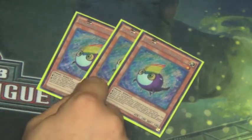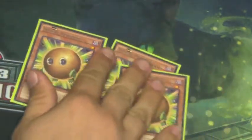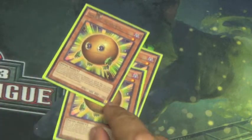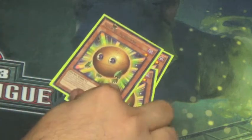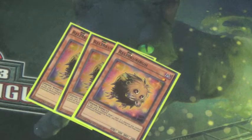Next, we run a playset of Rainbow Kuriboh, which protects you by stopping opponent's monsters from battling and can special summon itself from the graveyard once. Next, we run a playset of Spear Kuriboh — this is essentially an Enemy Controller for your opponent's monsters, changing position. If you want to use a ritual, you can banish it from the graveyard as a material instead. So we run a playset of that.